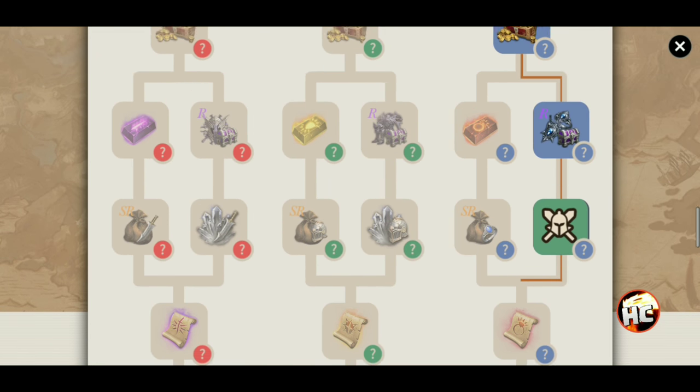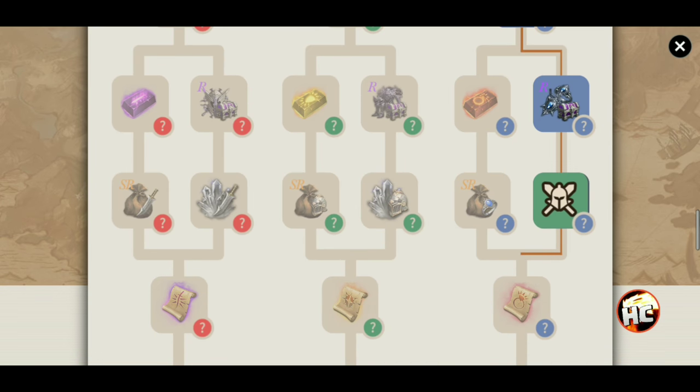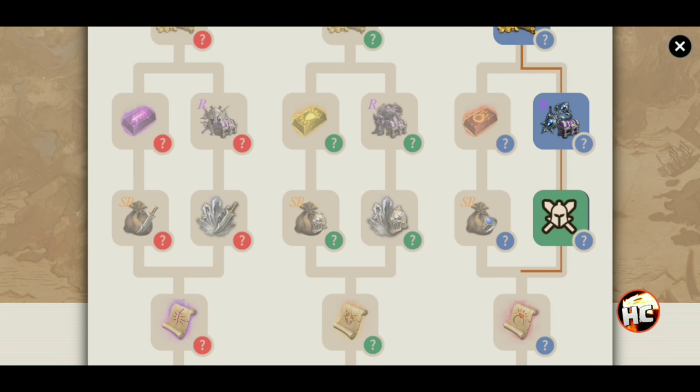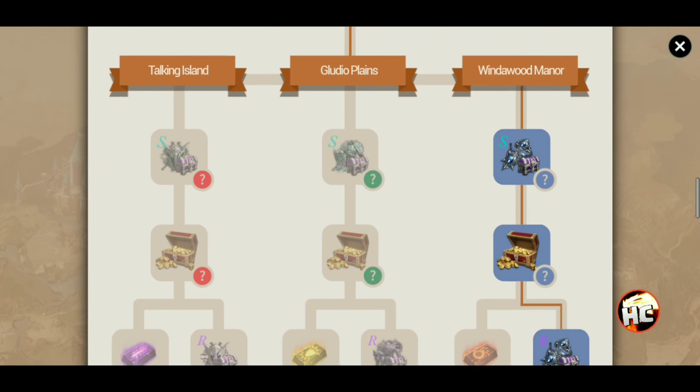It kind of depends on what you want. If you're really behind on UR and you don't have a UR weapon, maybe you want to do the weapon path. But I'm probably going to do mostly accessory, maybe a little bit of armor. Once you go down a path, you'll have to finish that path before you can switch over, but that's going to be my main mode for that.